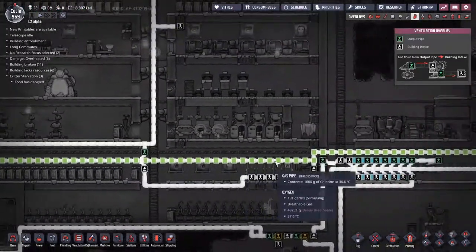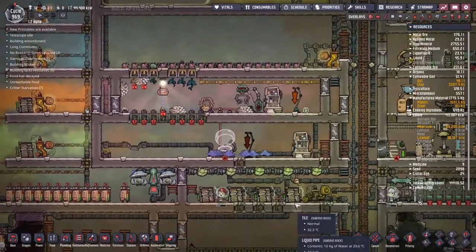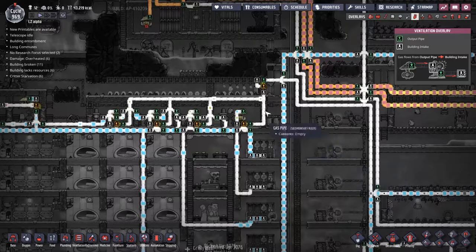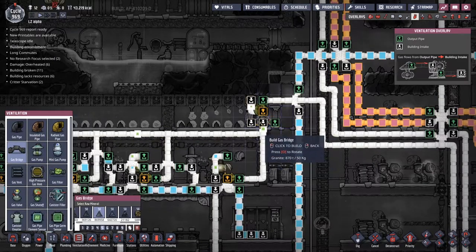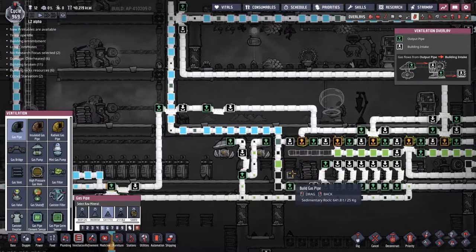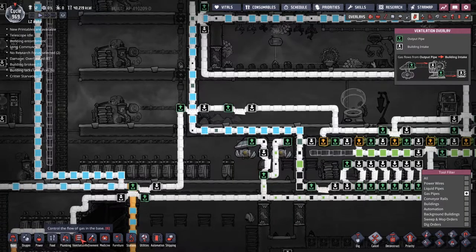We've got a problem — our chlorine is not being used up, so it's not letting the gases flow. I thought it was a power issue, but it turns out not. We know what we do with chlorine — we're just not doing it right now. Let's try ventilation and go for the gas bridge, literally jump over right onto there. What could go wrong? Next question — how do we get it out of here? We'll just go for the split and maybe jump it up and over. Actually, down — yeah, that seems better.